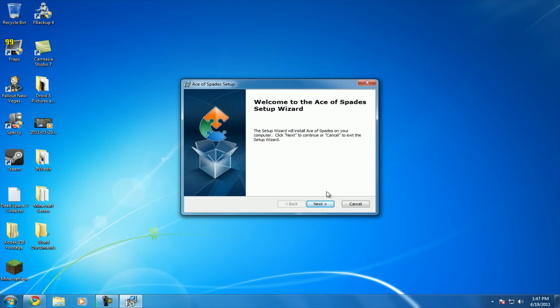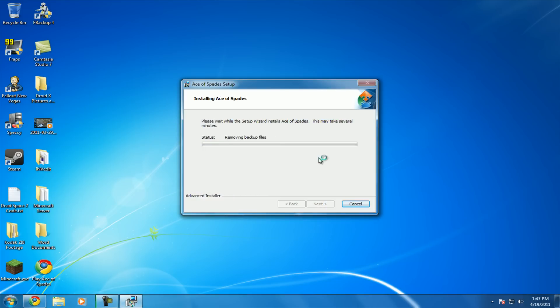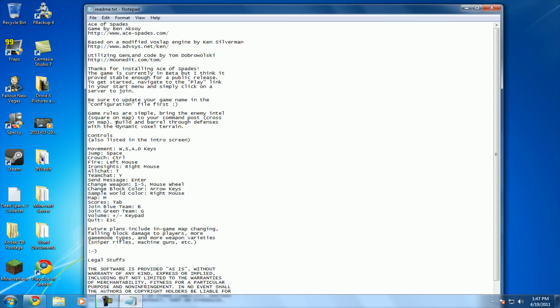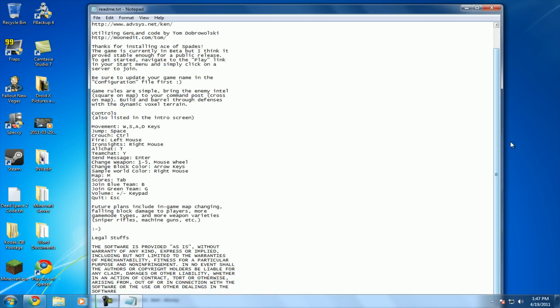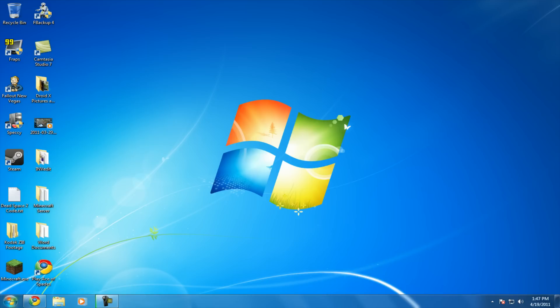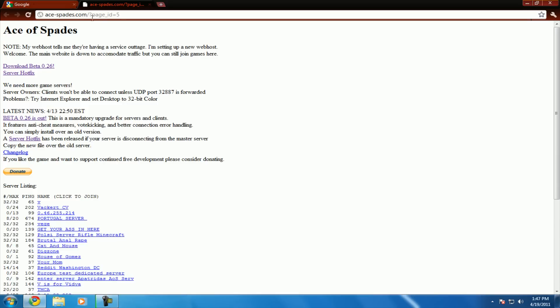So here we go — Ace of Spades setup. Just hit Next and choose your directory. The default is perfect. Next, Install, and hit Yes. It's going to ask for your permission if you have controls on it. Right here are basically all the controls you're going to need for the game. If you want to read all the legal stuff, that's fine. It's going to put a shortcut on your desktop. Anytime you want to play it, open that — it'll bring up the Ace of Spades website and you can pick a server. Actually pretty nifty.